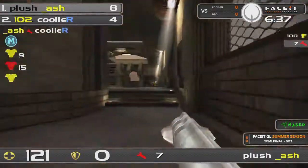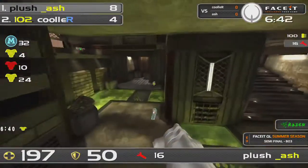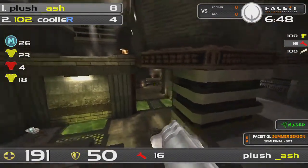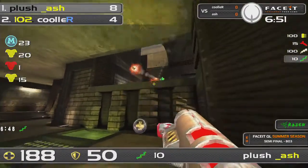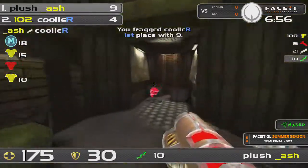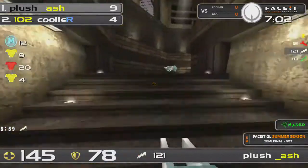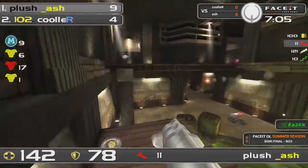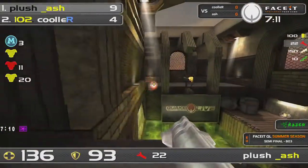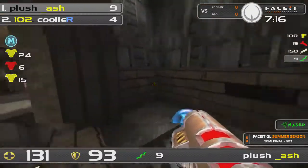Ash sees the opportunity, takes the frag, takes the yellow, and moves over to the rail to wait for Cooler at the next red armor. Red is coming up soon and Ash is going to be all over that. Cooler trying to deal some damage but Ash is just pinning him down in the corner with that LG — Cooler is just removed of oxygen. The mega is so far away that Ash can really focus on one item at a time, doesn't have to rush. Items are nicely spread apart — that's a really key point of maintaining control.